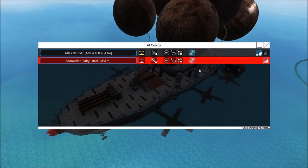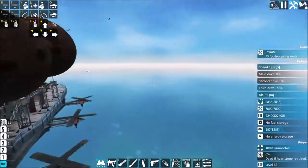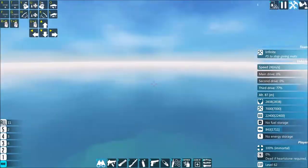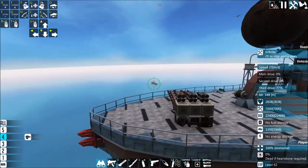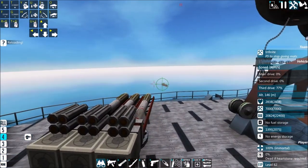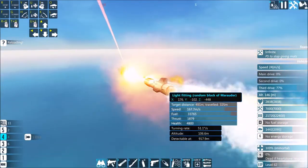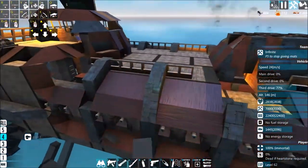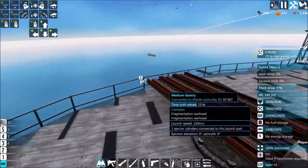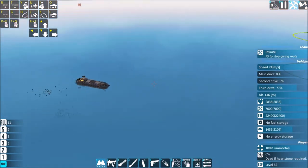There's only one problem with this thing I've just realized — I need to add regular PIDs as well, so that it can fly without the movement turned on. We did 50k impact damage.